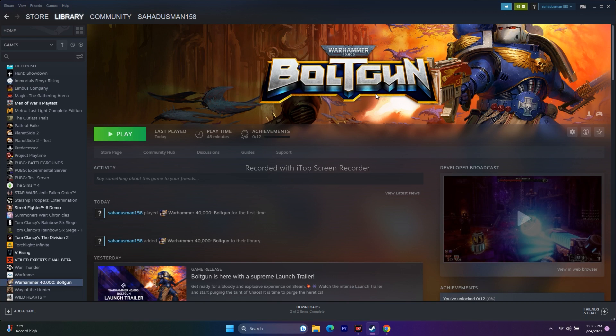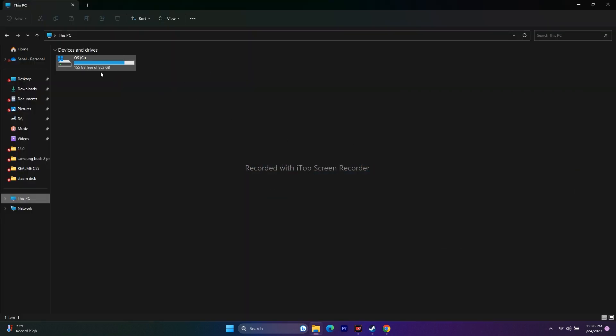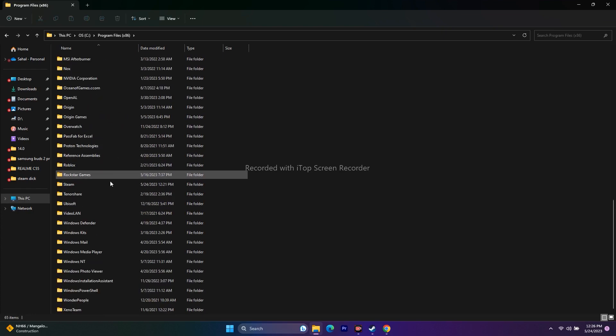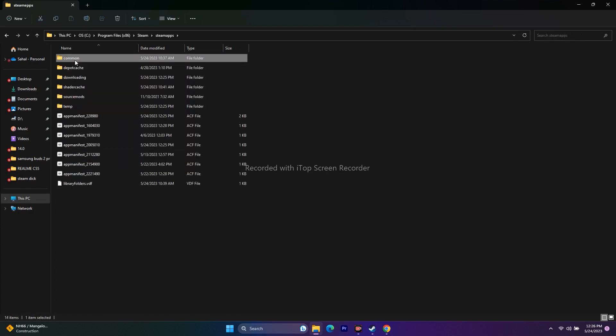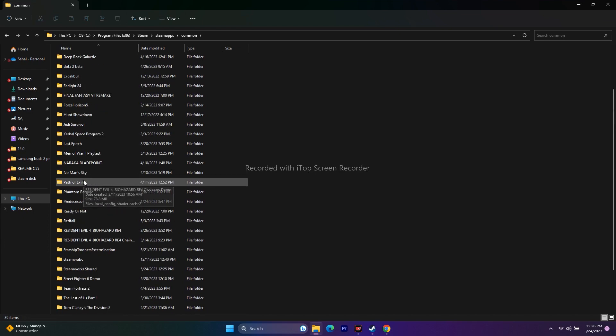Next, try launching the game from the installation folder instead of from Steam. There are two methods: a shortcut from Steam, or navigating via File Explorer. To use File Explorer, open Local Disk C, go to Program Files (x86), scroll down to the Steam folder, go to SteamApps, then Common, and find the game folder.